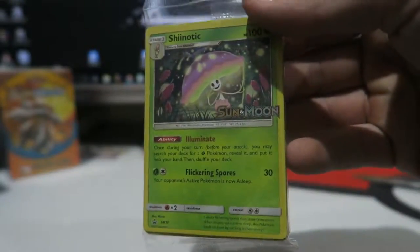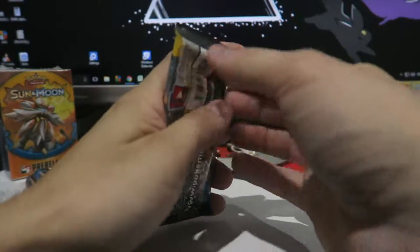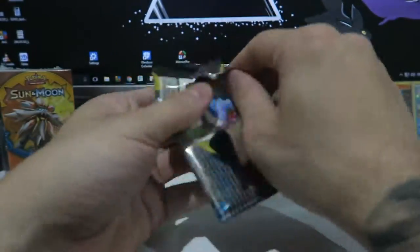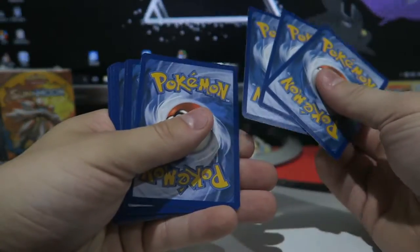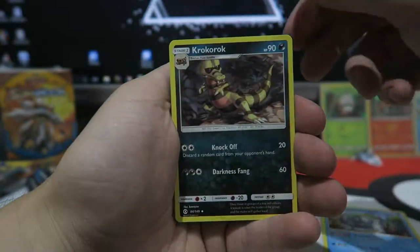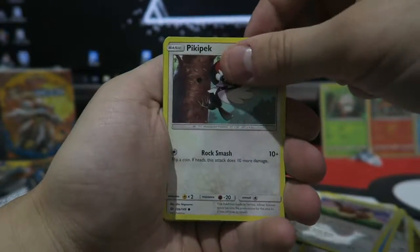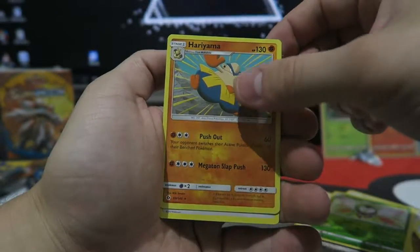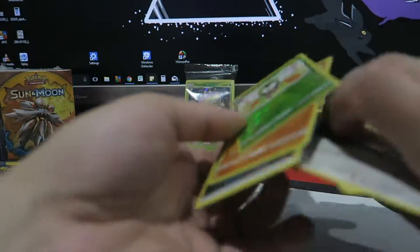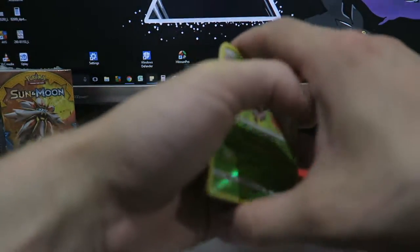We're going to set aside the promo card and look at our four booster packs — this is interesting, I'm actually excited. I count what feels like 3 cards in the first pack... and actually counting all the way through: 1, 2, 3, 4, 5, 6, 7, 8, 9 — wait, 9? OK so they messed up, wow, that's a big mess up.